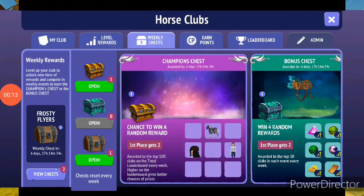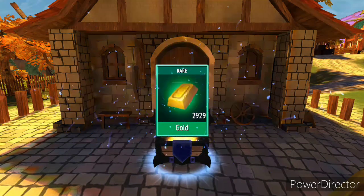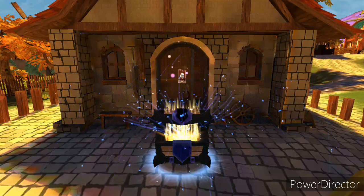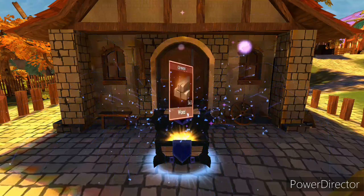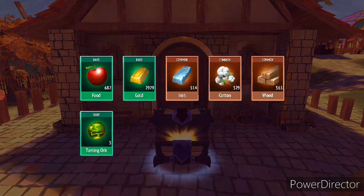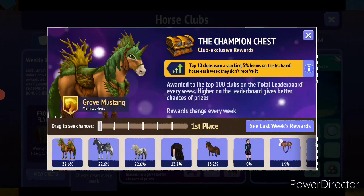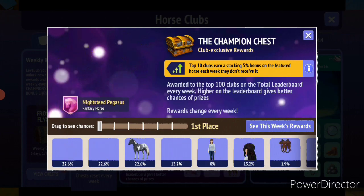Let's open the chests now. First our weekly: Ebbels, Gold, Iron, Cotton, Wood, and Taming Arps. Pretty much not good, not bad. I wanted some gems. And last week we were in top 50 because we were on break.